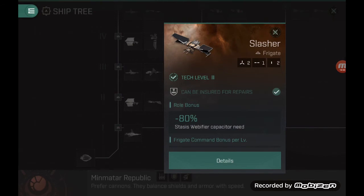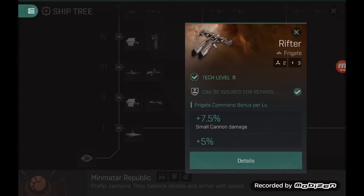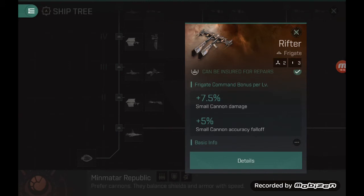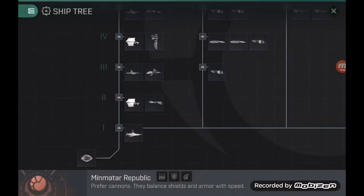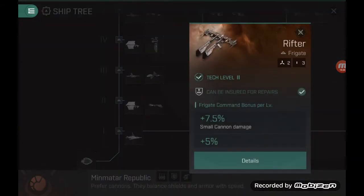At the frigate level, at tech level 2, you get the Slasher — one of the first frigates you can fly. But honestly, I would simply pass on the Slasher because the Rifter, right beside it, is basically much better. The Rifter gets a 7.5% cannon damage bonus per frigate command level, whereas the standard Slasher only gives 5%. So the Rifter has better DPS.